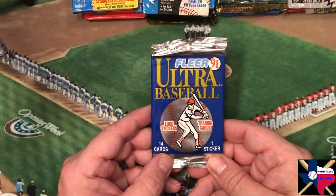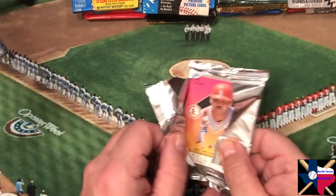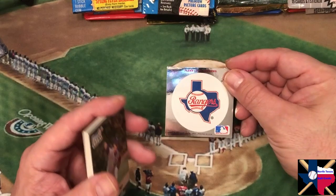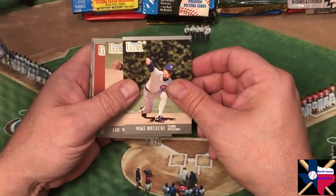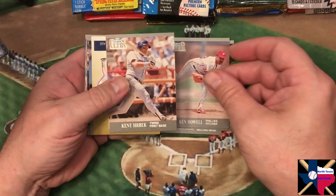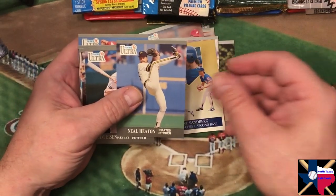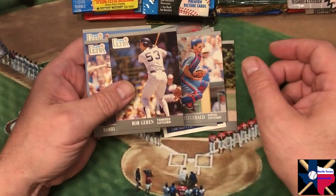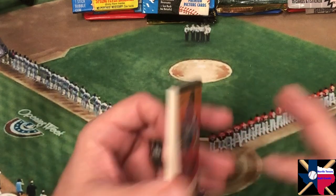Let's move to 91 Fleer. Right now I'm waiting on the Astros and Yankees to get out of their rain delay so I can watch them play — Houston is winning that series three games to none. There's a Ranger sticker — put that off to the side. First card in this pack is Mike Bielecki, Lou Whitaker, Jeff Treadway, Ken Howell, Kent Hrbek — he's sliding all over the place — Ryne Sandberg, there we go, that's not a bad one. Neil Heaton, Jim Eisenreich, Ozzie Smith, Mackey Sasser, Mike Fitzgerald, Bob Geren, Bobby Bonilla, and Jose DeLeon. These ones are in really good shape.